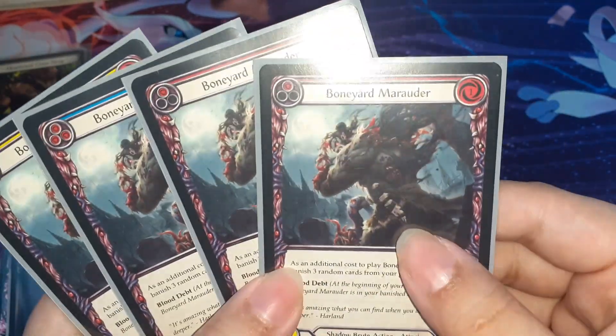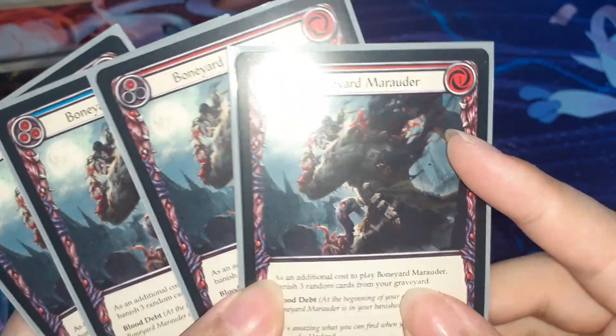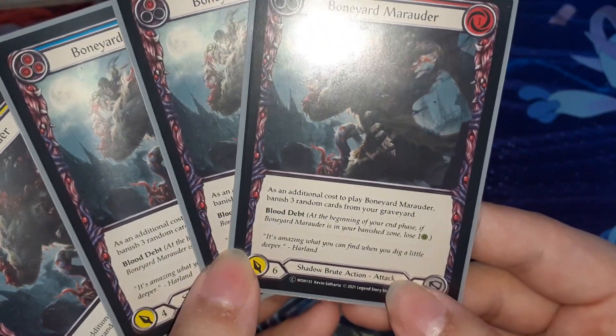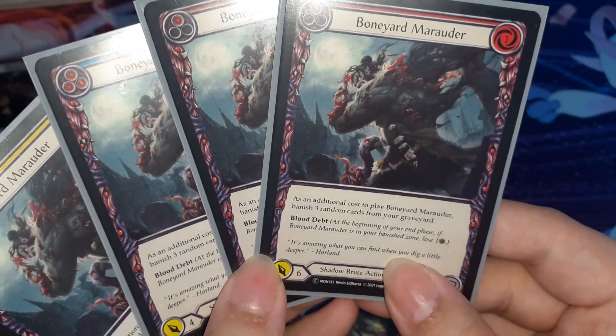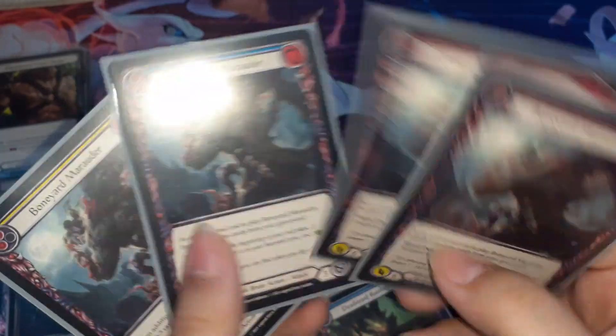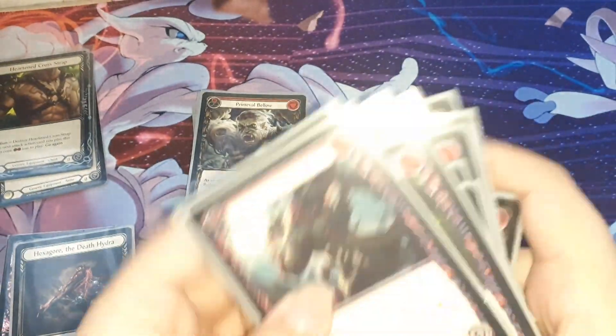Lastly is Bonyad Maudara. It's only 1 cost — amazing. And of course Blood Debt too. As an additional cost to play this card, banish 3 remnant cards from your graveyard. I only play 2 red, 1 blue, and 1 yellow because I couldn't find any more. So there's the attack action cards.